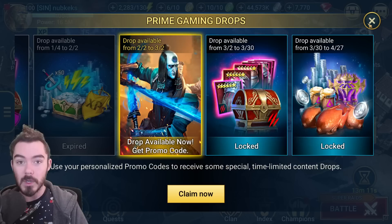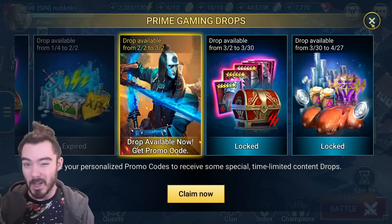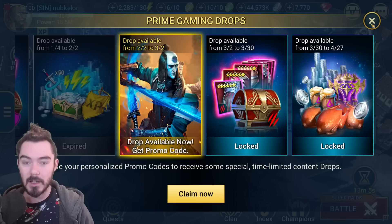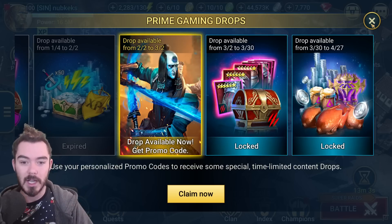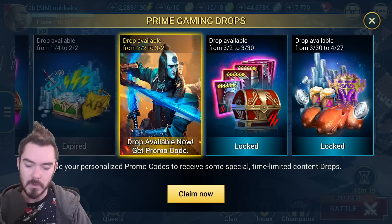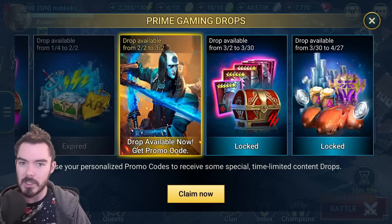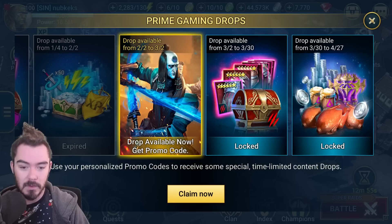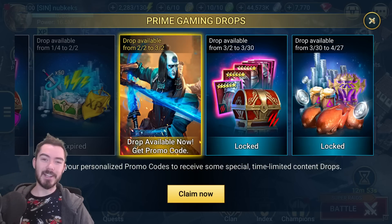Get your promo code. It might be worth holding on to the promo code for a little while until the next Champion Chase event, if you wanted to get a free 350 points for a Void Epic in Champion Chase. It might be a good idea if you're trying to min-max the Fusion. But anyway, let's dive in.